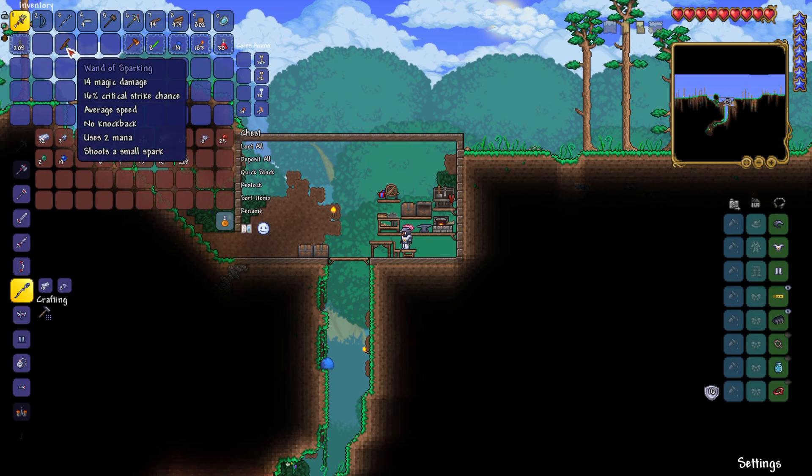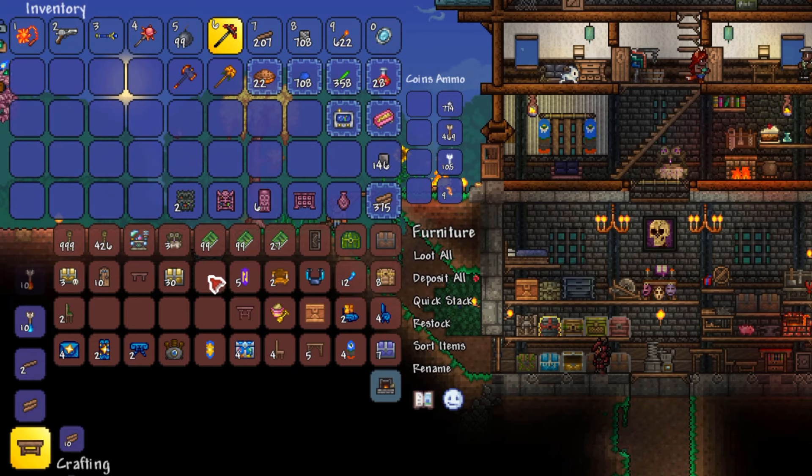I generally like to put all of my basic pre-hard mode ores and crafting materials in one of the two chests, and put all of the hard mode ores and gear crafting materials in the other. This setup allows you to have one of the chests open while positioning your character at the appropriate spot to craft whatever is needed. For most items you'll need to stand either on the workbench or in front of the anvil, but move around if items from a particular station aren't showing up in your list of options.